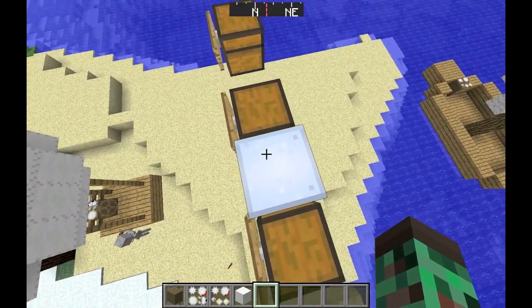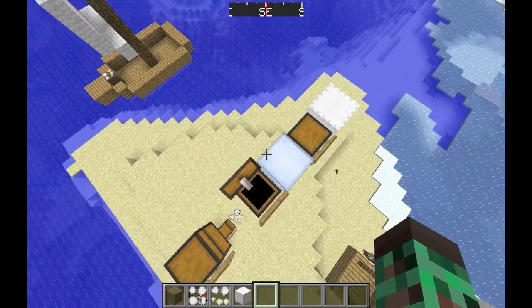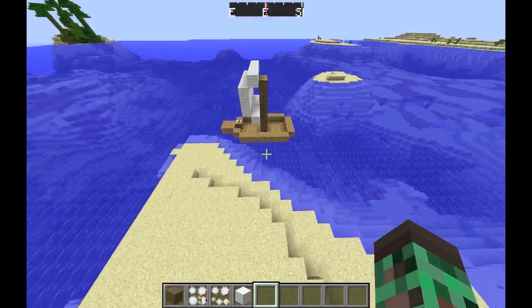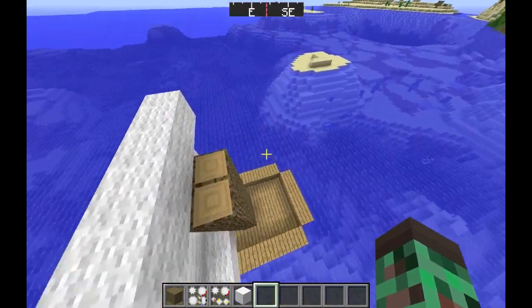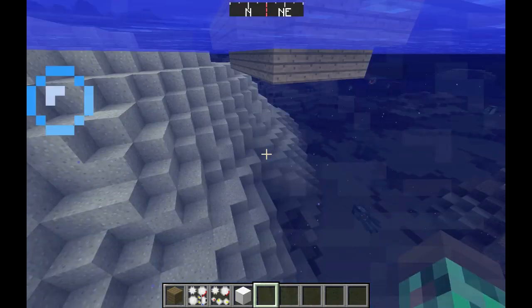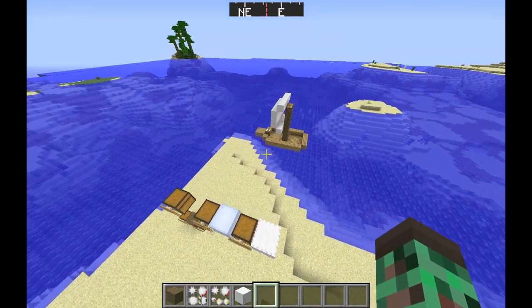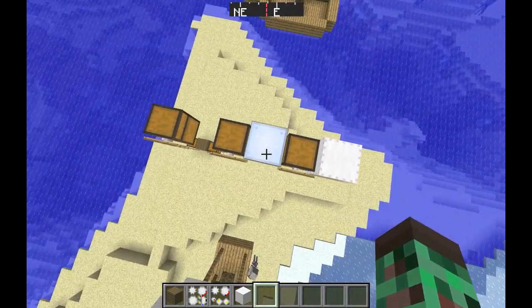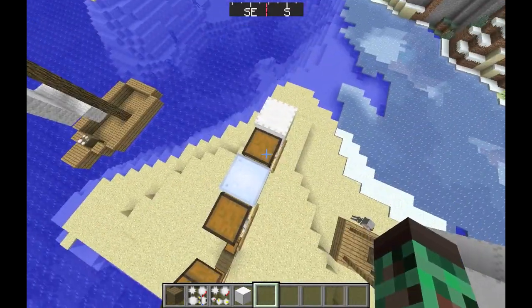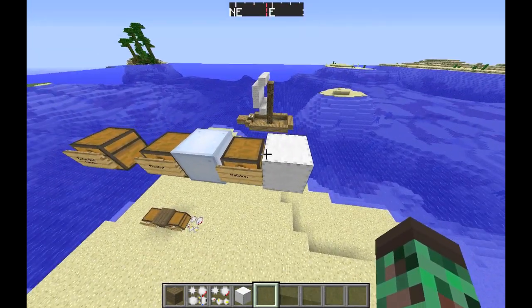The next block is the floater. The crafting recipe is wool and oak wood next to each other. It's not a mandatory block — you add it to your boat and it raises your entire boat out of the water a little bit. You can add as many floaters as you want, and if your ship is made entirely of floaters you'll be just skimming the water surface.